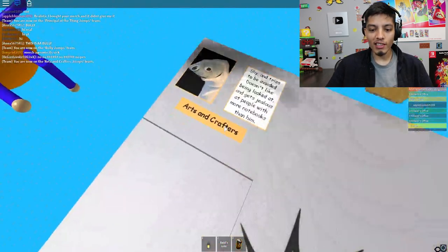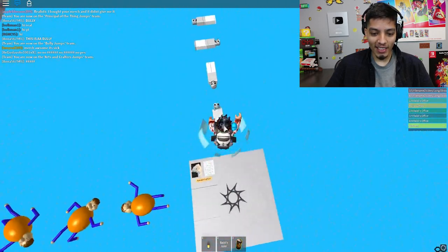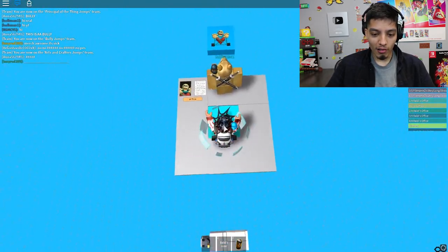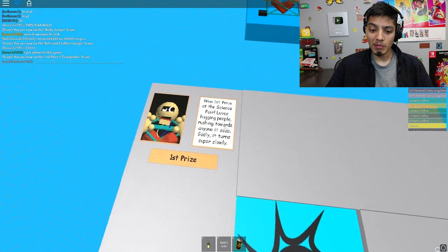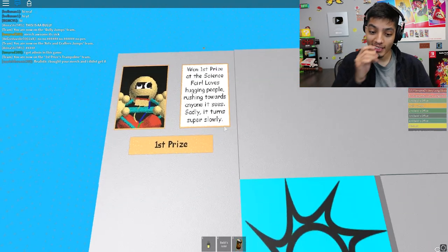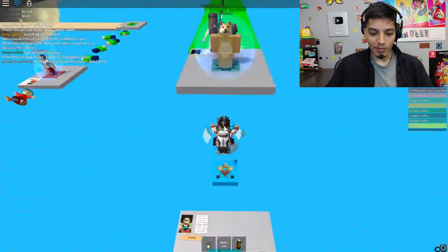Arts and crafts: 'shy and tries to be avoided, doesn't like being looked at, and gets jealous of people with more notebooks than him.' Why would he be jealous of people with more notebooks? Is this guy okay? 'First Prize won first prize at the science fair' — that's pretty cool, so he must be a genius. 'Loves hiking people, rushes towards anyone it sees slowly' — so he's a slowpoke.